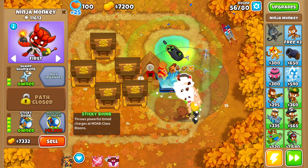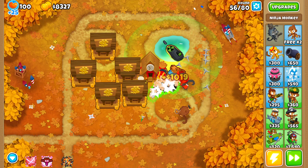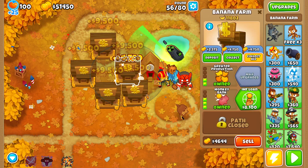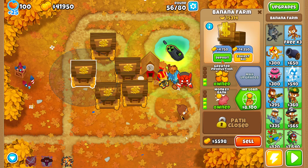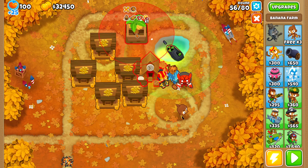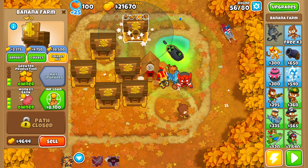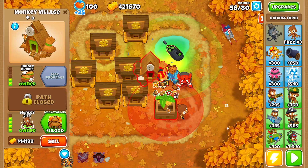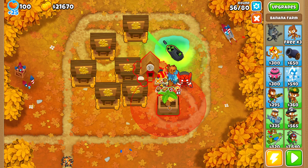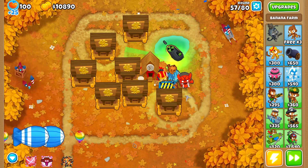I'm also getting a Sticker Bomb, just to make MOAB-class balloons explode a little faster. I'm going to collect and deposit in all five. I'm going to place the sixth bank inside the range of this Village, and I think I can place a seventh here too. That's the amount of farms I'm going to go with.